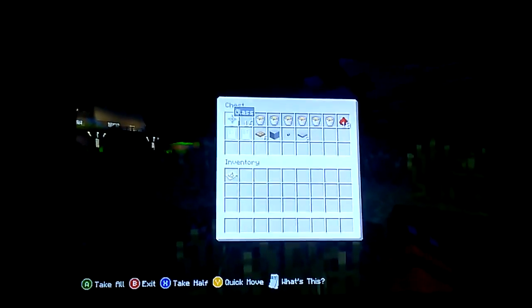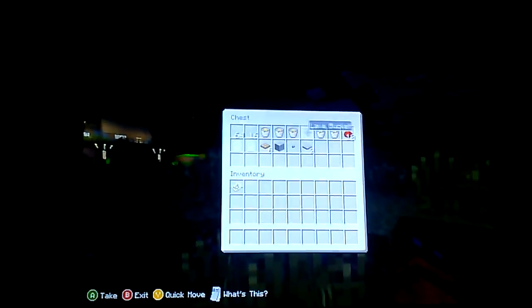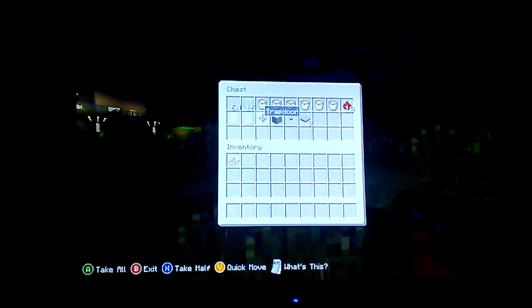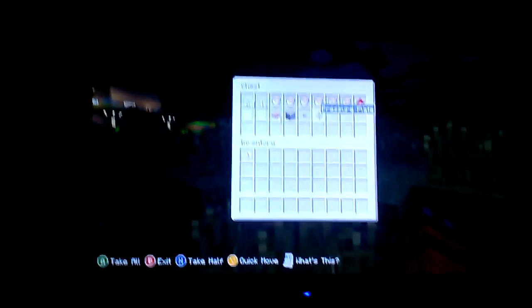These are all the stuff you would need to do. You would need a stack of glass, and then 16 more glass, 9 lava buckets, 10 redstone, two iron doors, one trap door, any building block - I just wanted to use stone - any button, it could be wood or stone, I used stone, and two pressure plates, it could be wood or stone.